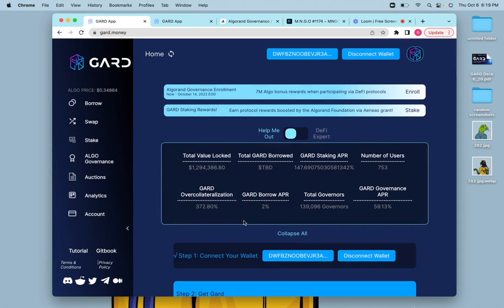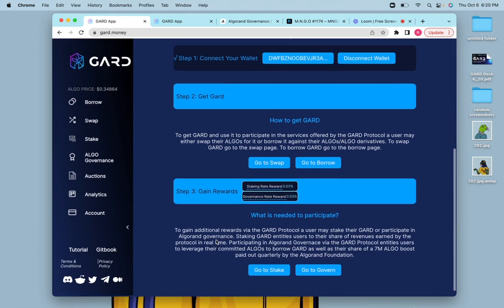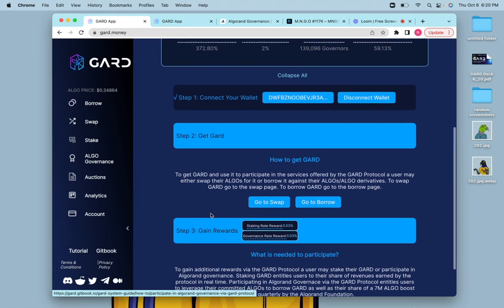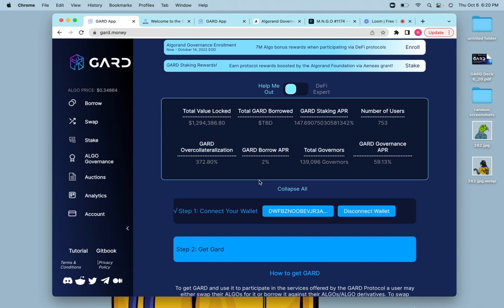Now we've got the appropriate wallet connected. V2 has some nice updates. A really good way to get acquainted with everything you can do on V2 is to read through the steps. Step one is connecting your wallet. Step two is getting Guard. Step three is how to get rewards with that Guard. You can hop into our Gitbook for a more detailed look. The two ways of getting Guard are either to borrow Guard or to swap for Guard — swap algos for Guard.